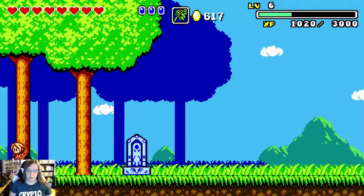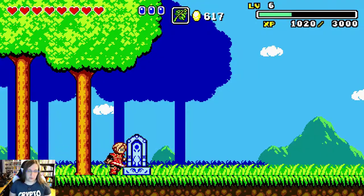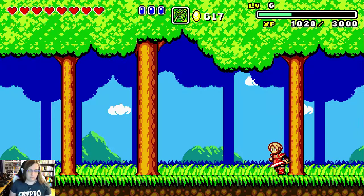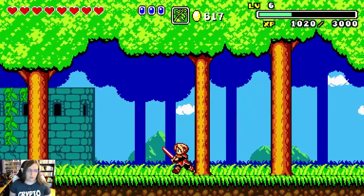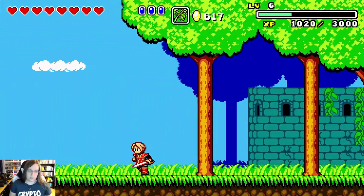Normally you can see there are some entities here that we used to damage boost through that screen. What I'm going to do is pause the game right on that screen transition, and it's important that you let the pause screen show for a little bit before you unpause — that seems to make it more likely that the despawn works. Now you can see I've despawned everything in this screen and you can just run right through it.